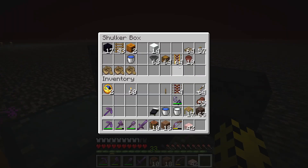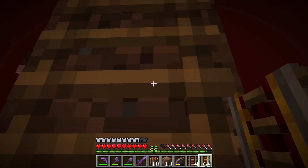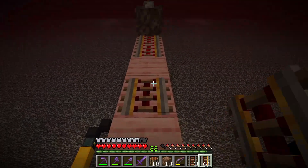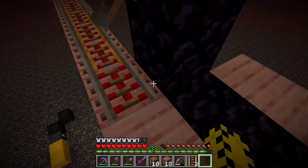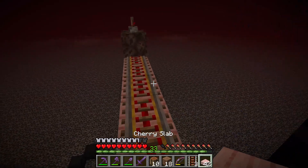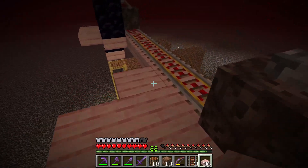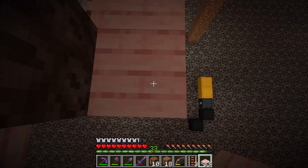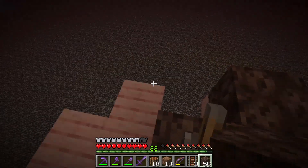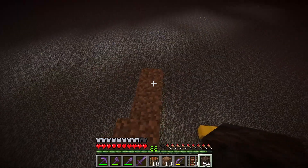I did bring activator rails. I also brought power rails. The activator rail goes here, power rails go here. We need a lever here to power the activator rail, and we need a soul sand here. Now what? We need one, two, three, four slabs, and then one, two, three, four on the same thing on the other side, then one, two, then soul sand — there, there, there, there, there, there, there and there. That seems right.